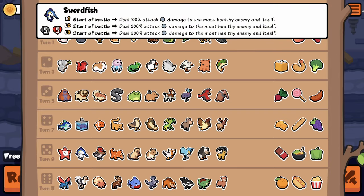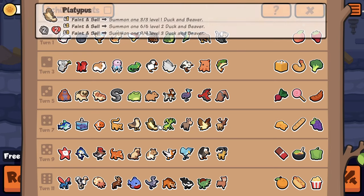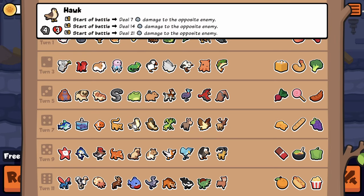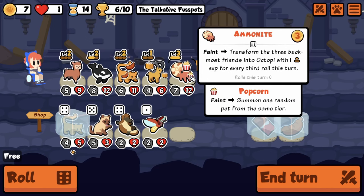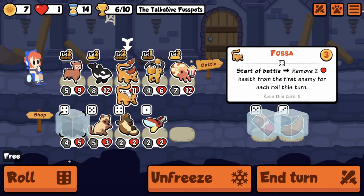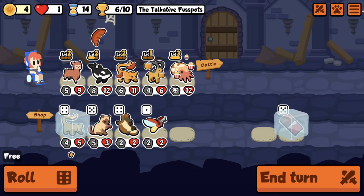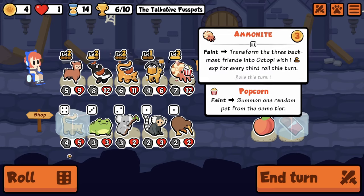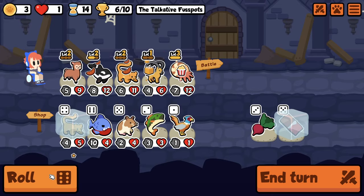Maybe Swordfish? A Hawk — Hawk is probably really good. Wait, it doesn't have to be a start of battle ability — I'd just prefer it because this is a faint, so it doesn't matter that much. Maybe I buy the Sausage this turn. I'm really missing out on a lot here.